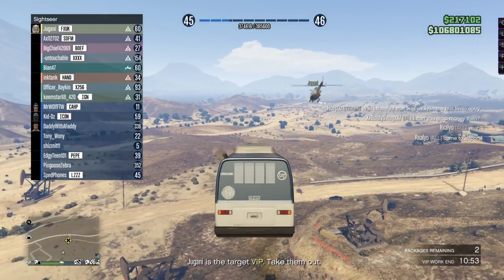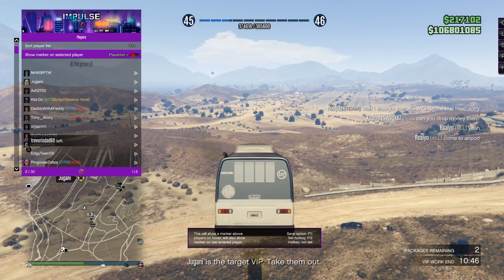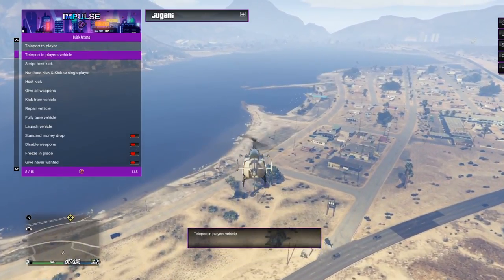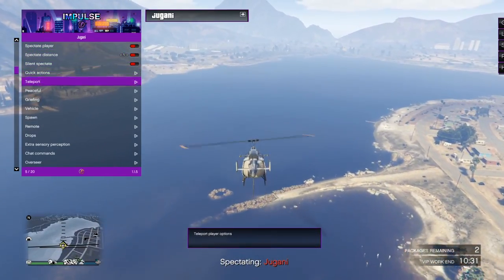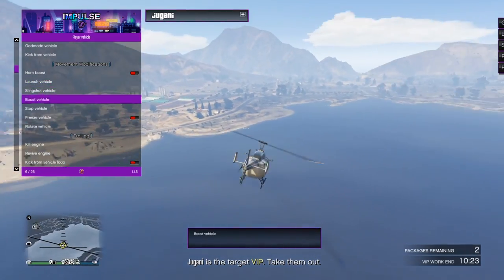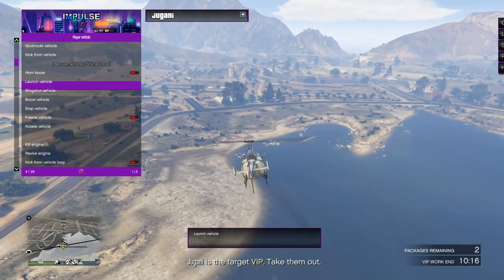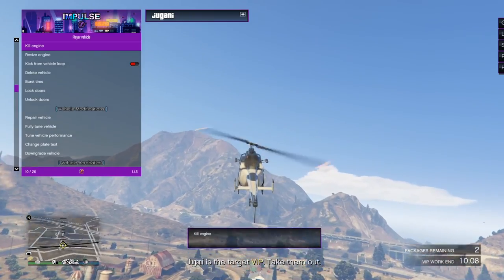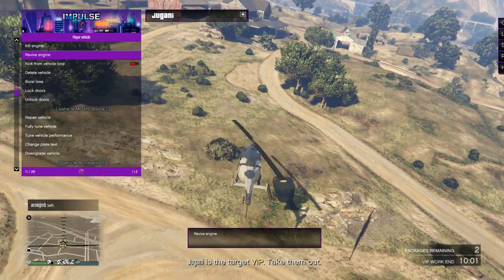Let's do this a little more illegitimate. Session players — here's his name, spectate player. He's just doing his thing. Let's teleport into the player's view. Am I in? Oh yeah, okay, I'm in. You should know I'm in — you can see me for sure, I'm not invisible and I'm on radar. Kill engine — and revive engine right before he hits the ground! Oh, he got out.